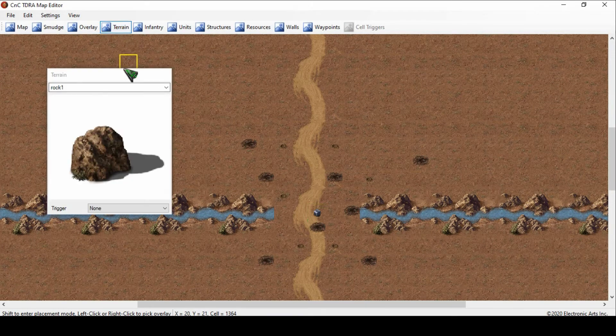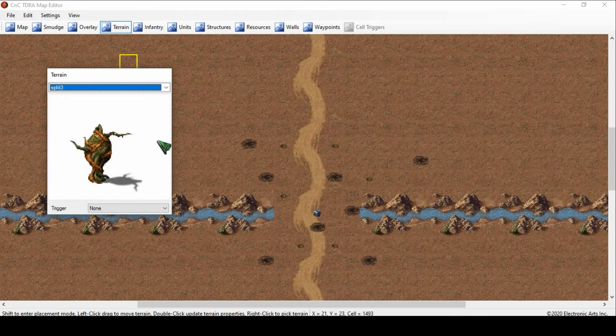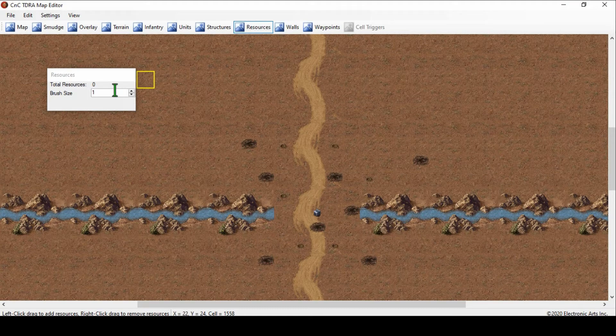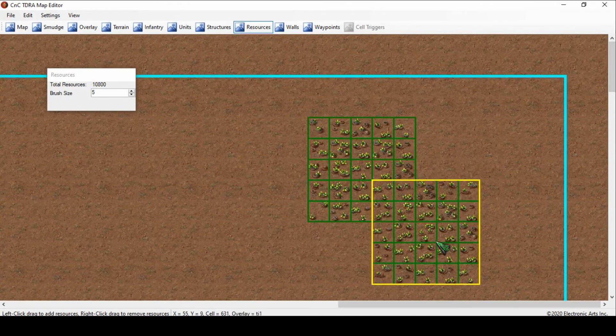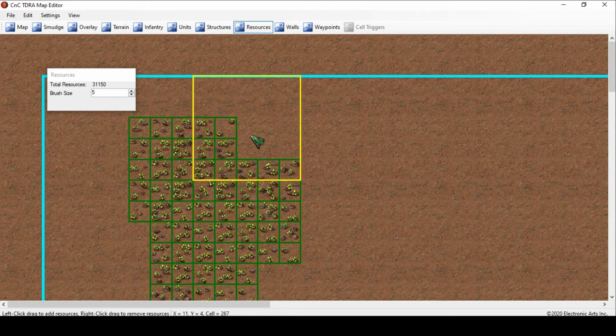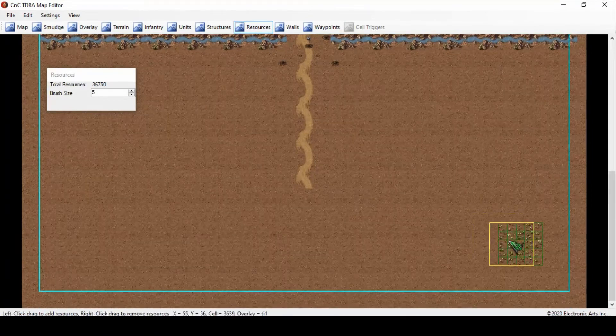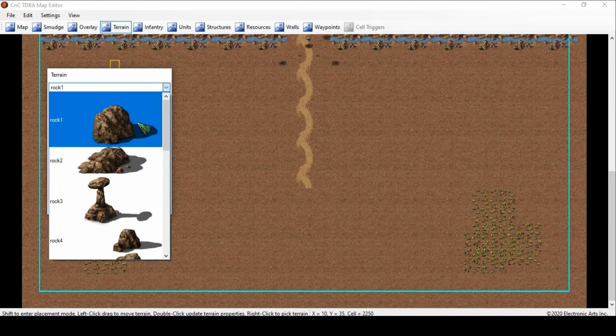If we go to Terrain, that's like more detailed rocks and trees. Then what's really important is the Tiberium spawner — you're going to make sure you have some of these. Before I do that, I'll go to Resources. As I explained in the previous video, it's about brush size. Right now it's one-by-one, so then it's just one-by-one block. To get rid of something, Shift + right-click. I usually like to do a three-by-three or a five-by-five. I'll go up here to the top right of the map and put some of these down, then go to the other side and do the same thing. What's important is to make sure you put down the Tiberium spawners or the Tiberium is just going to disappear.